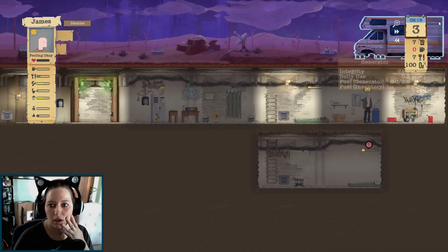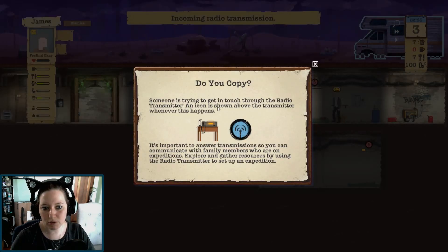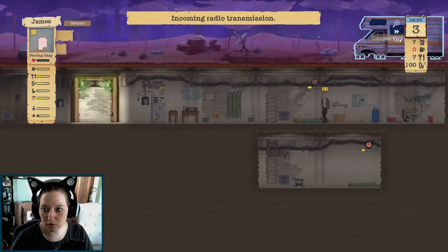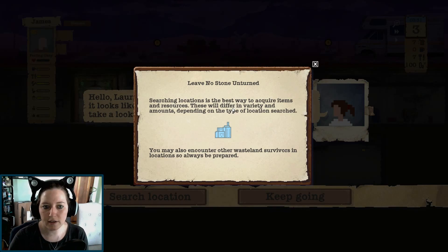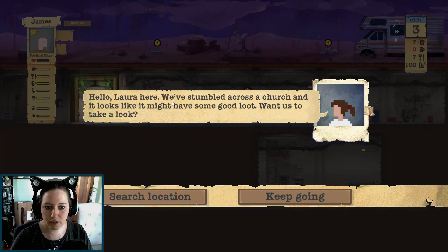What's this? Camp... wait, what's this? Do you copy? Someone is trying to get in touch through the radio transmitter. An icon is shown above the transmitter whenever this happens. It's important to answer transmissions so you can communicate with family members who are on expeditions. Hello, Laura here.